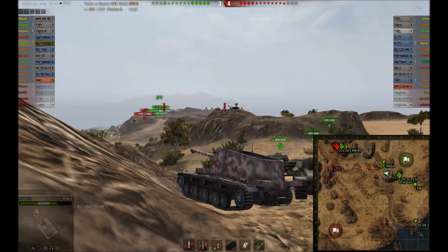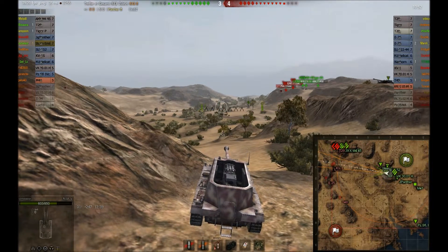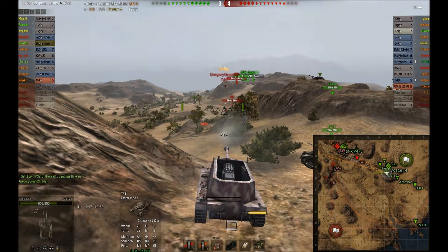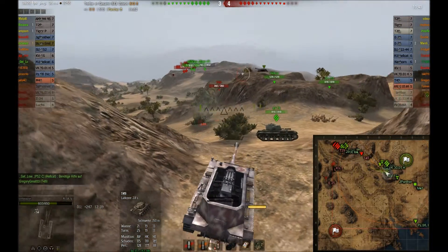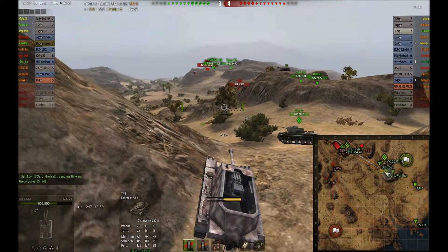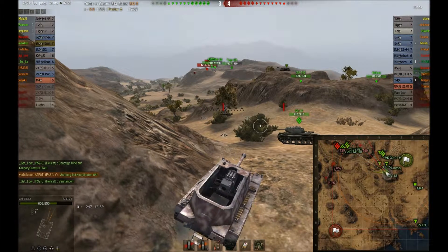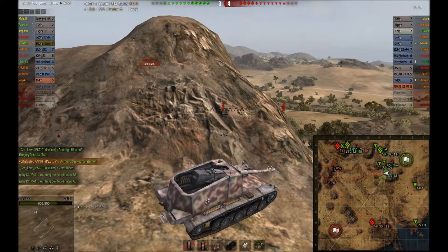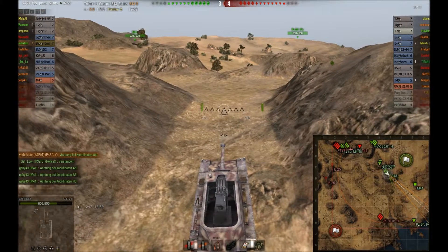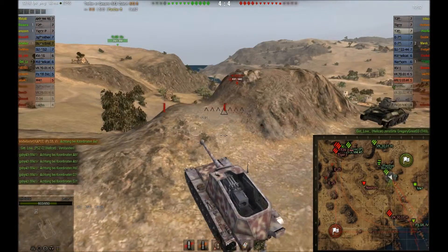Es geht kein Ziel mehr auf, von dem her ziehe ich mich zurück. Ich sehe kurz einen T49, aber die Geschwindigkeit vom Gegner ist zu hoch. Es sah aus, als ob der Schuss durch den Turm durchgegangen wäre – sogenannte Ghost Shells, aber ich behaupte ich habe daneben geschossen. Ich habe nicht genug Einzielzeit verstreichen lassen. Der T49 wäre in jedem Fall ein One-Shot gewesen. Dafür kommt jetzt links hinter uns wieder der VK 3001H – langsam komme ich mir leicht verarscht vor.